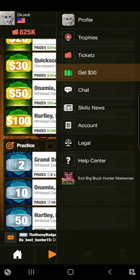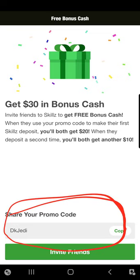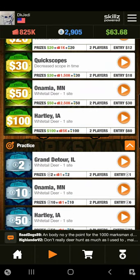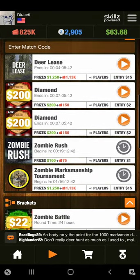If you have never downloaded a Skills game before, you're going to want to use my promo code and make your first deposit. It doesn't matter the deposit, but make your first deposit and we'll both get $20. Make a second deposit, we'll both get $10. The description of this video is going to have a link to make it very easy for you to install this on your phone, so take a look there if you haven't already installed a game by Skills and made a deposit.